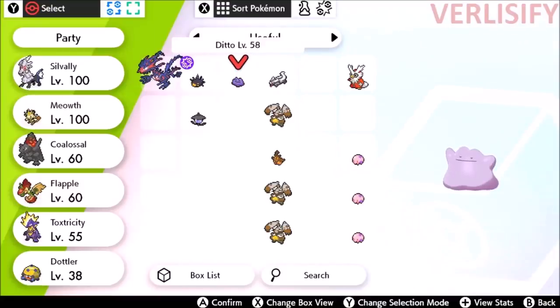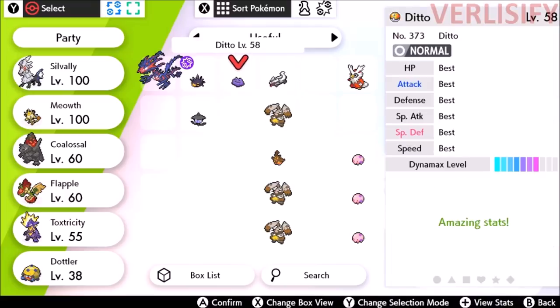A legitimate 6 IV Ditto is the best Pokemon in the entire franchise, because with it you have the fastest way of obtaining competitive Pokemon for nearly every single species. Naturally, this makes a 6 IV Ditto very desirable, but it's also incredibly rare, because you have to get 6 IVs in every single stat.